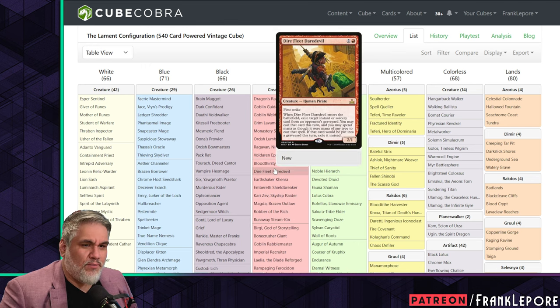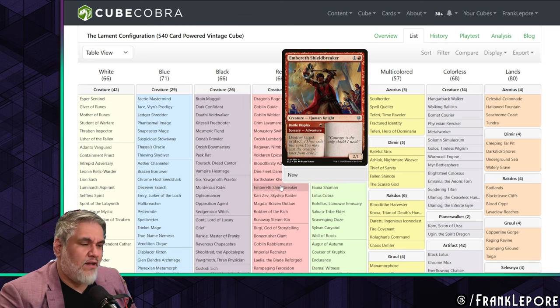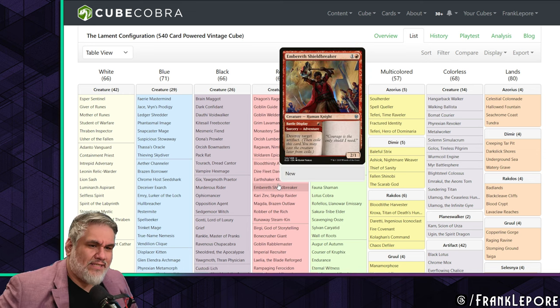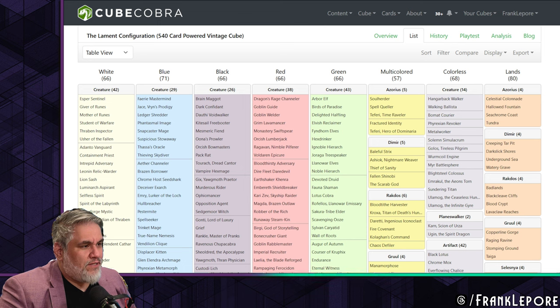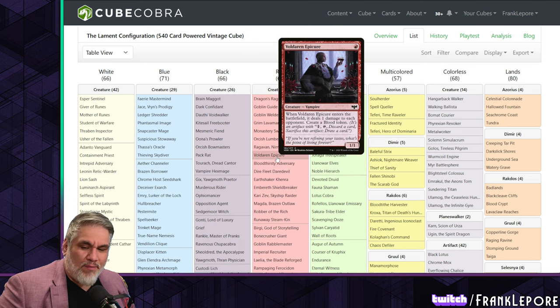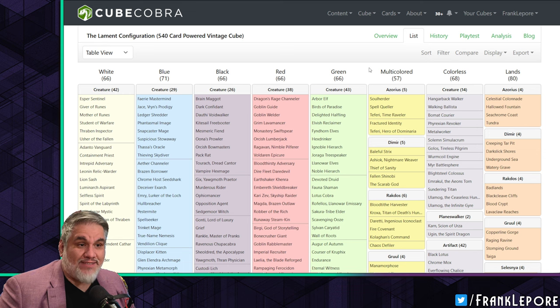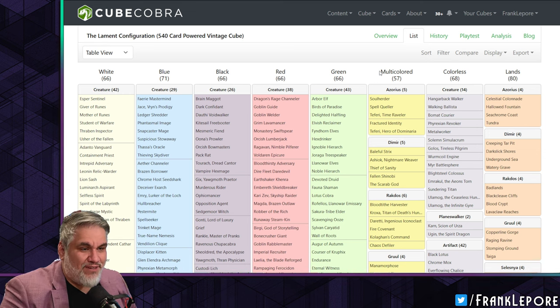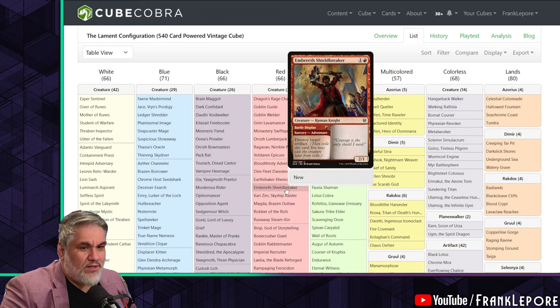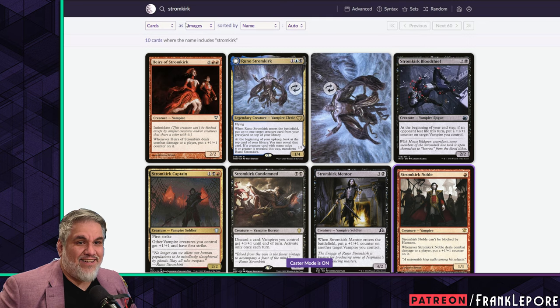Bloodthirsty Adversary and Dire Fleet Daredevil — I have Kenrith's Transformation. I have Embercleave and Shieldraker. He doesn't have Eidolon of the Great Revel anymore, which is interesting — I still do. I've considered whether Eidolon's time is up because it's kind of obnoxious to play against. But the problem is it's one of the best things red has — that sort of obnoxiousness is what red has. Damned if you do, damned if you don't.